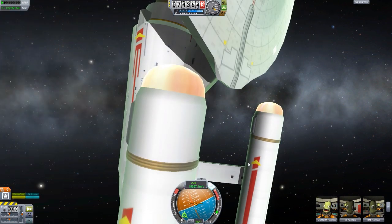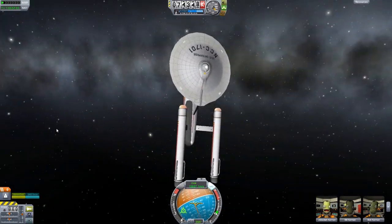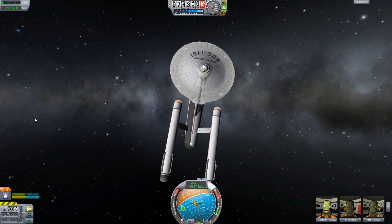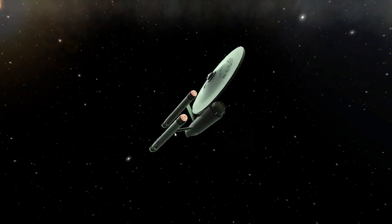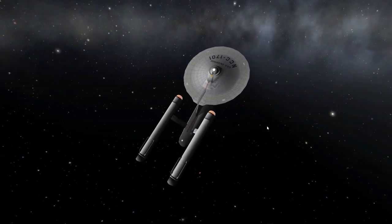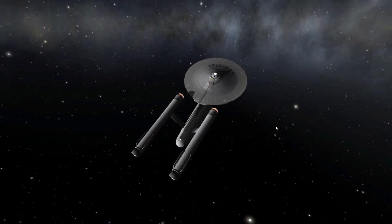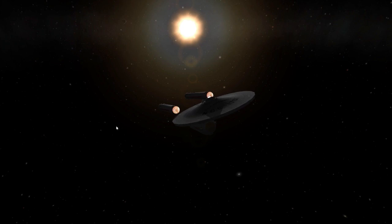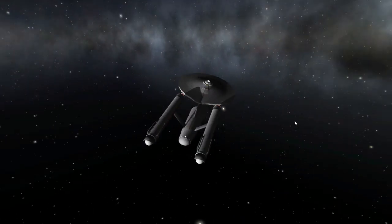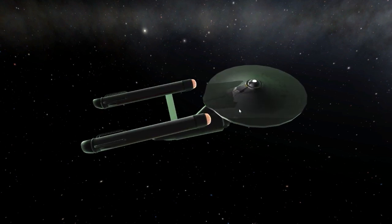We're now floating in the solar system, slightly out of control, on yet another mission for the Enterprise. But yes, this is just a gloriously fun mod. I will of course put a link to all three of the ships in the description. They're very easy to find on the spaceport — just go to the Kerbal spaceport site and type in Star Trek, and these three come up. They are beautifully made ships, especially with the internal view.